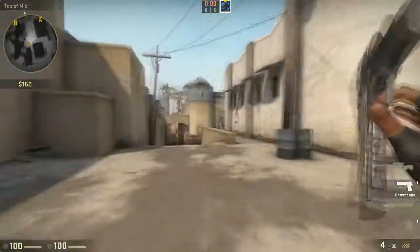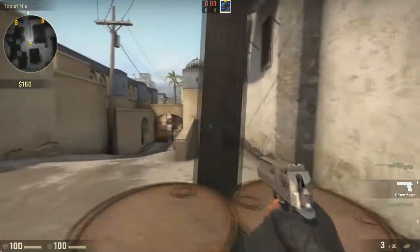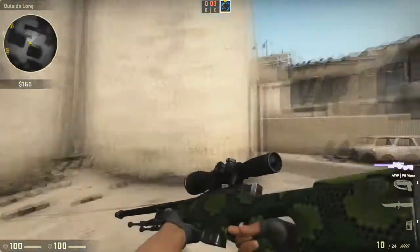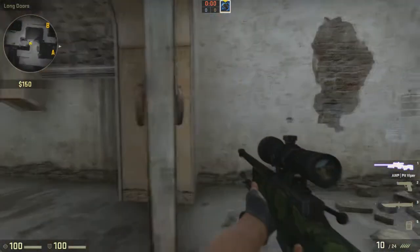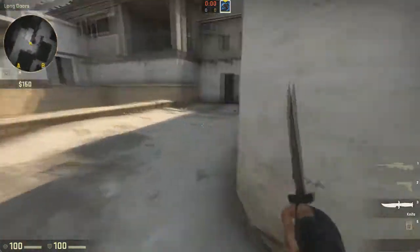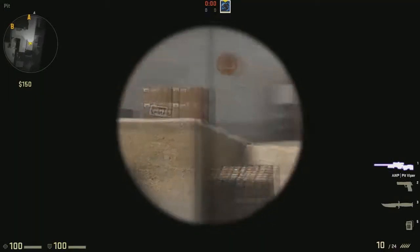Once you've taken out the CT AWP, if they have one, I'd recommend either going here to cover A or pushing along. I'd say don't push B because that's just a bit of a clusterfuck. Always check the door here, and then I'll usually go pit and pick off some players up there.